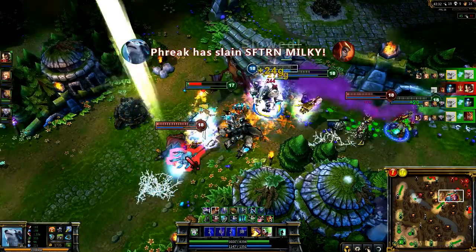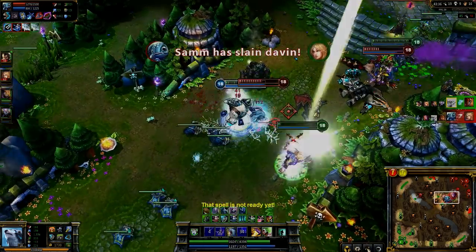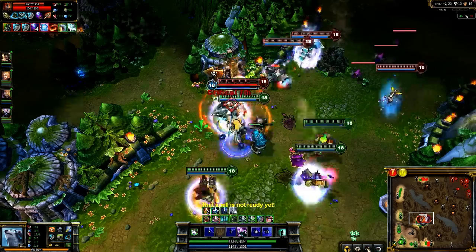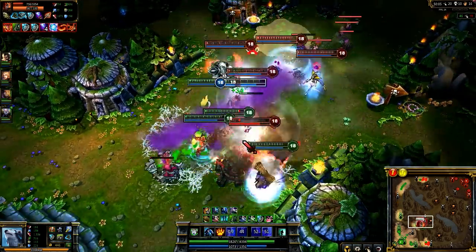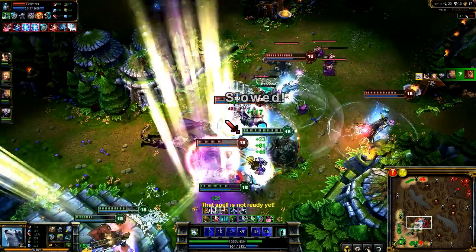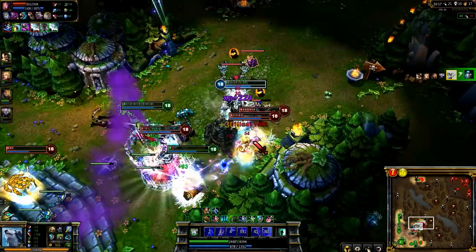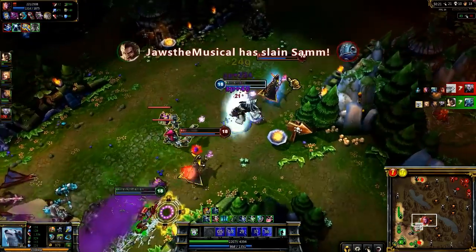Almost alone, Shyvana dies pretty quickly. I then turn to Fizz, who is chased out of the fight. We get into another teamfight in mid. I try again to target Shyvana first. This time, my team cooperates and we destroy her pretty quickly, thanks to Majestic Roar and Thunderclaws. Once she falls, I head over to Taric and take him down as well, as he's also an important target but not yet tanky. As the enemy team is mostly ignoring me, I keep playing the damage role, heading for LeBlanc next. Once I force her to run away, I activate Rolling Thunder to chase her down, killing her with Frenzy.